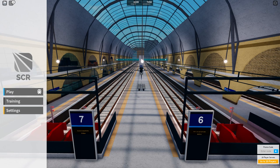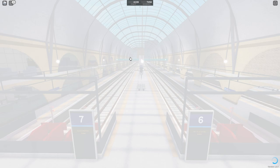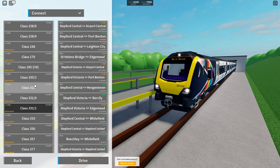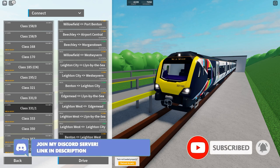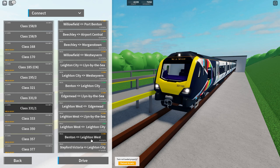Hey guys, Features Gaming here, welcome back to another video on the channel. Today we're back with another fan-suggested route on SCR, and it's quite a long journey - actually two routes. We're driving the Class 3311 on Connect, going from Benton to Layton West. You might think that's only 15 minutes, but when we get to Layton West we'll turn around and go to Lynn by the Sea, adding an additional 22 minutes and nine stops - 18 stops in total, which is over half an hour.